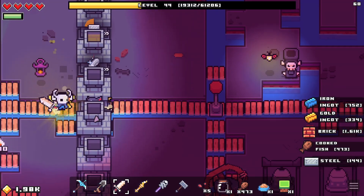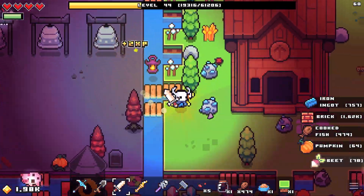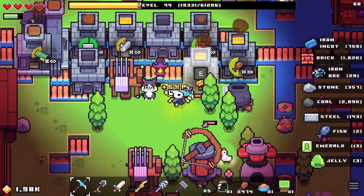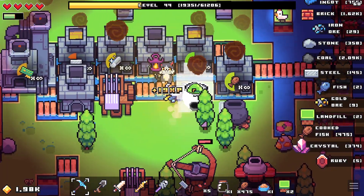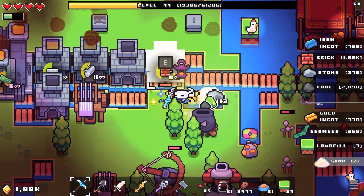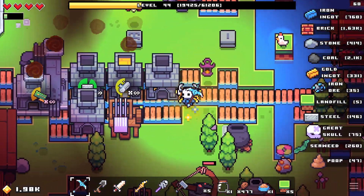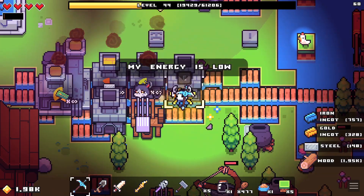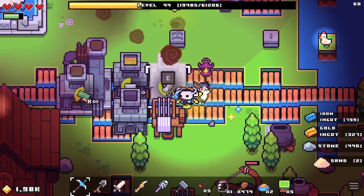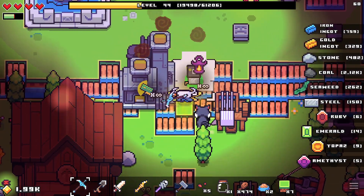We'll have two furnaces on steel and two on royal steel. I can start removing my old ones over there — I don't need that many producing stuff at the same time. I don't think I'll need bricks for a while, so I'm going to stop producing bricks all the time. We have like 1,600 bricks so we don't need that many more. I need to eat a little bit again — and yeah, this one is in the middle of creating another royal steel but it is what it is.